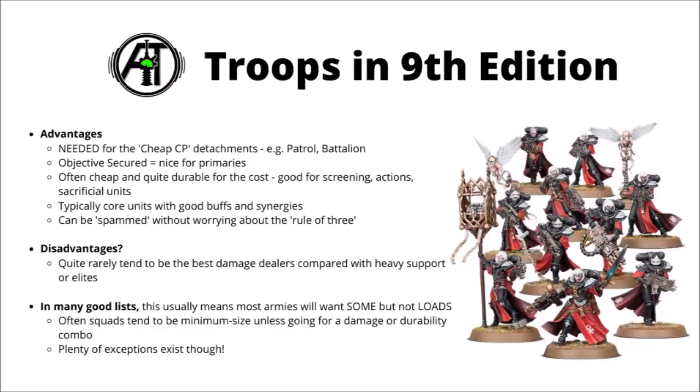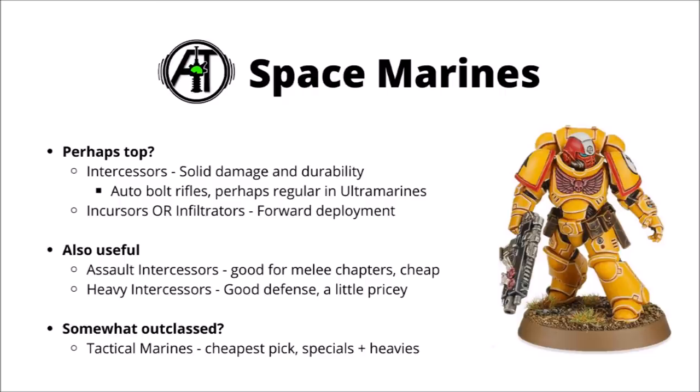Let's go through the factions one by one, starting with the Imperium, then moving to Chaos and Xenos. First up for the Imperium we have Space Marines. I did make an entire focus video on Space Marine troops choices, and generally the most common selection was standard Space Marine Intercessors, though Incursors and Infiltrators saw a lot of play as well. There's definitely a lot to like about the standard Intercessor squad — the best damage output out of the troop slot per point, really quite tough for the points, with Transhuman Physiology to make them more resistant to heavy fire. They put out decent anti-infantry fire with auto bolt rifles — the most popular selection — and can mix it up in melee too.